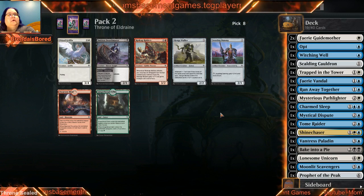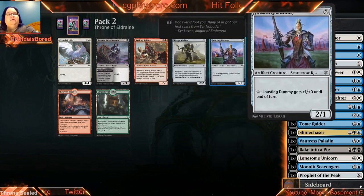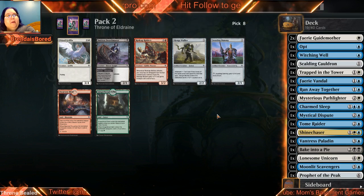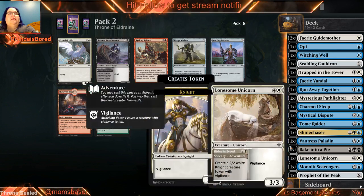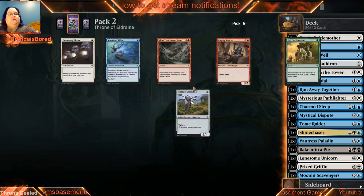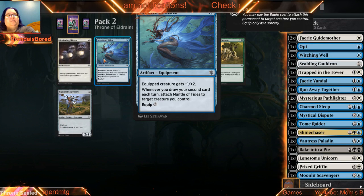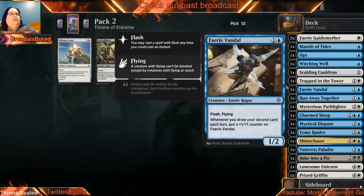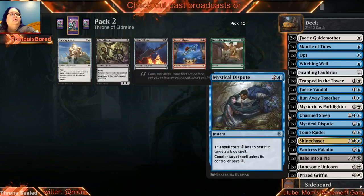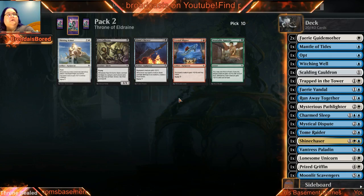Our curve is a little not where I want it right now, so I'm almost tempted to take the Jousting Dummy just as a two-drop beater. Another flyer though — I'm not super happy with the Unicorn, I'd much rather play this guy. We'll take that now. I don't think at this point we have enough to justify playing this card, but we'll take it just in case. I don't think we have any knights — oh okay, I guess technically he's a knight. Moving to the sideboard, we're not going to play that card.